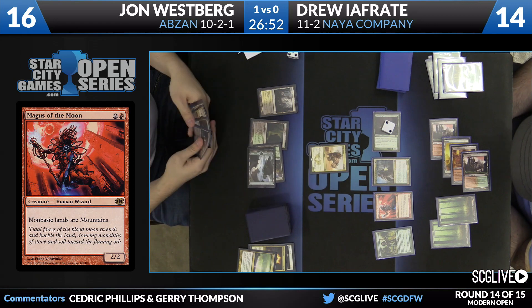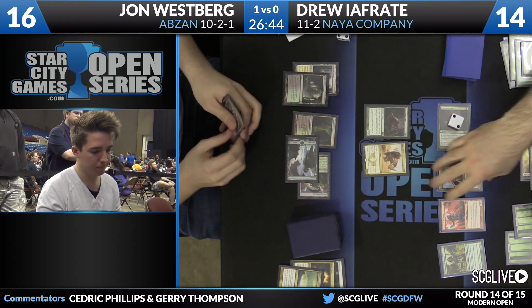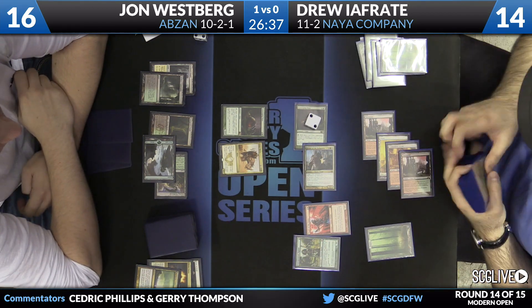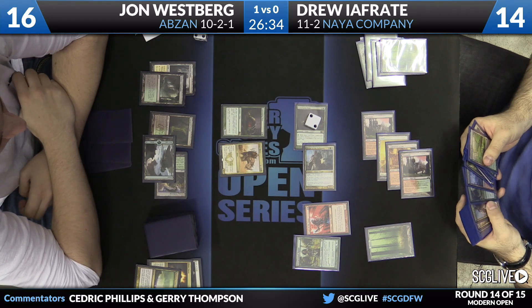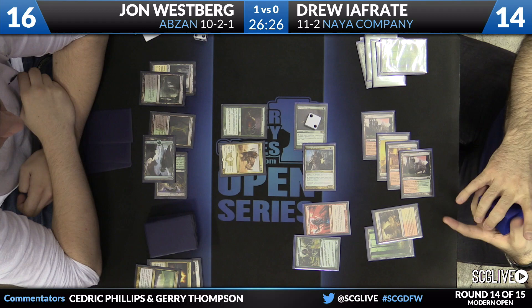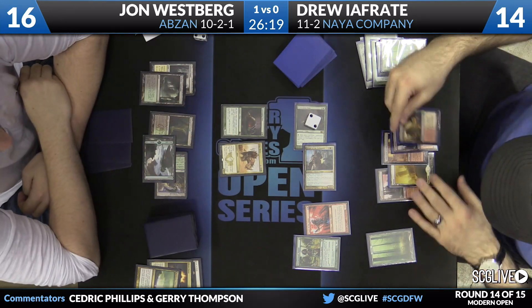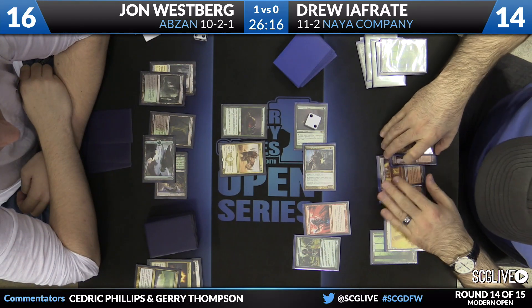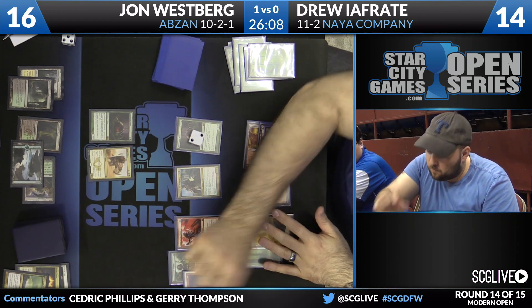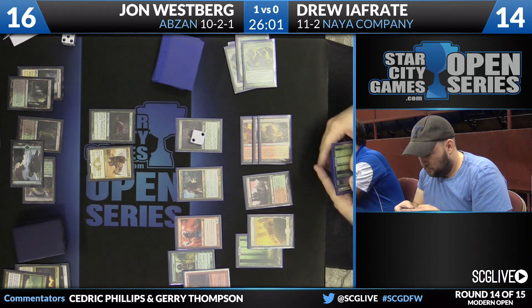Sacrifice Forest. Blood Moon effects are just really fun and really fair. People don't like Tron, which is understandable — Blood Moon is similarly frustrating to play against. The Reliquary is going to search up an Arid Mesa, but that cannot be sacrificed thanks to Magus of the Moon — it's just an Arid Mesa mountain. Ifreddy will draw a Blood Moon — going to make sure that this fun never stops. The question now is whether this Scavenging Ooze is going to get in there.